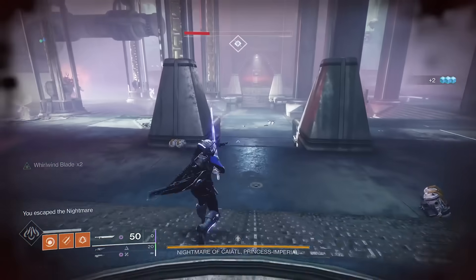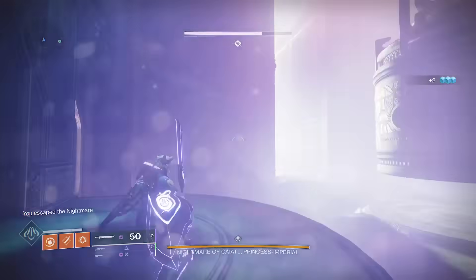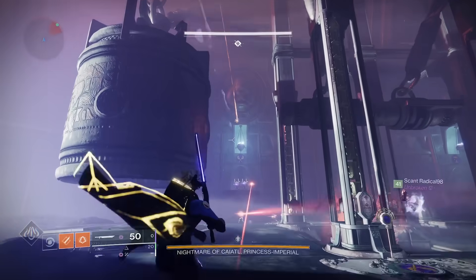This works for solo flawless. Hit the door once at the beginning of the encounter, and the other door after you ring the bell. That should prevent further enemies.